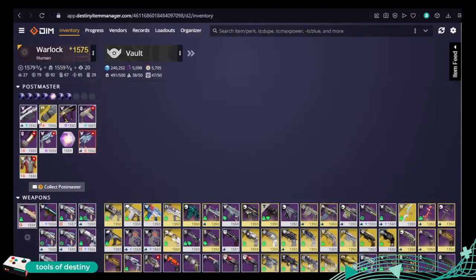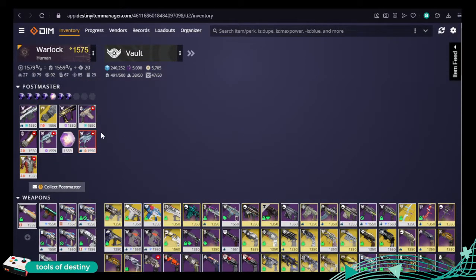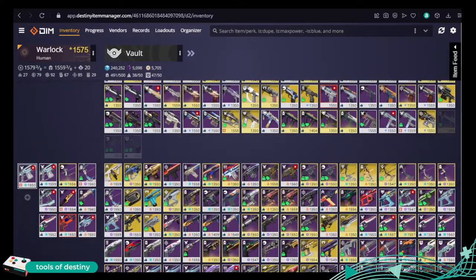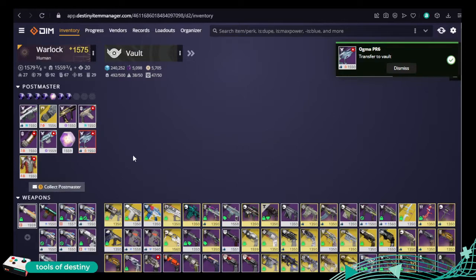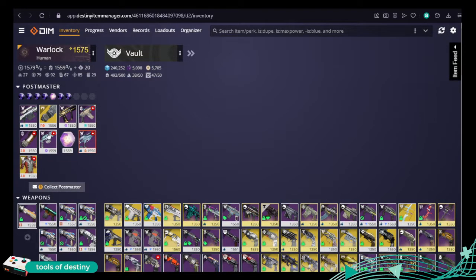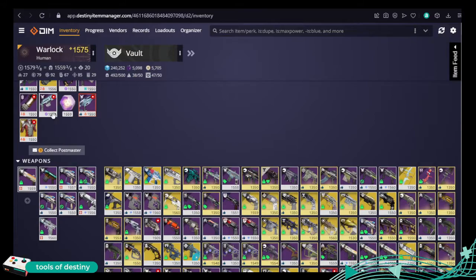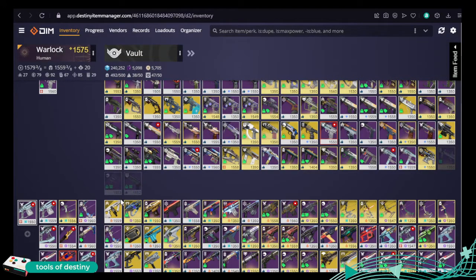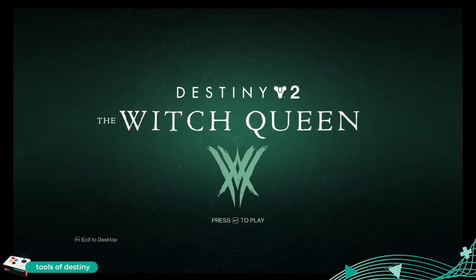First thing: the Postmaster. This is what I've got in my Postmaster — please don't judge. You can drag and drop these. So let's just say I need to make a little bit of space. I just dropped this, and somebody wasn't looking after his general keeping on top of stuff. So as I drag this over here, that Father's Sins comes out of my Postmaster and goes onto my character.